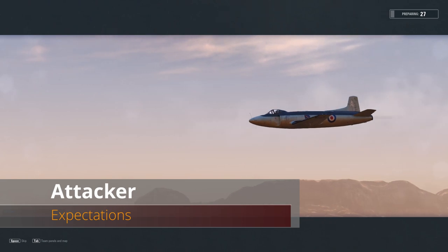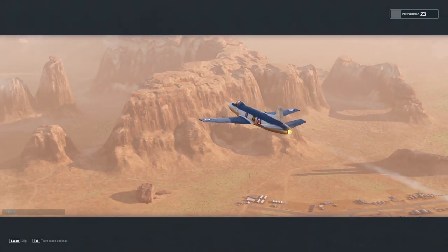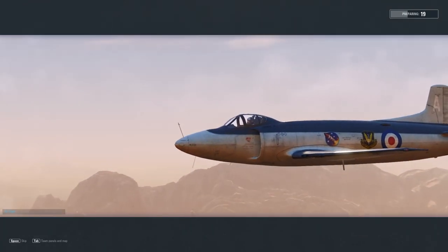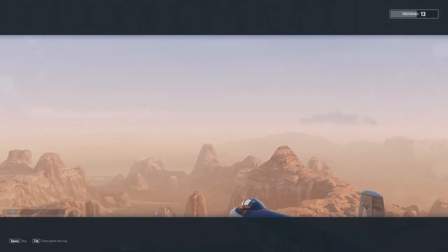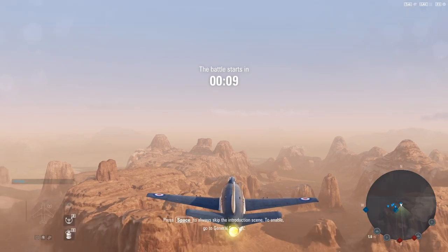Hey guys, vbat here with another vplays, and today we're going to be taking out the Attacker at tier 9. This is going to represent the beginning of a change for the British light fighter line — after this, starting at this aircraft, you kind of lose the Spitfire name. You've had four Spitfires up to this point.